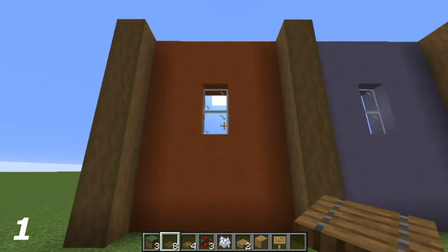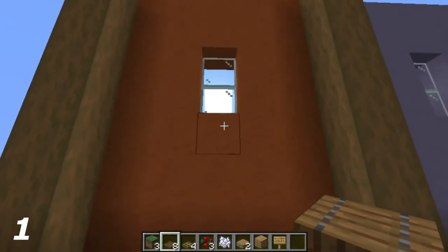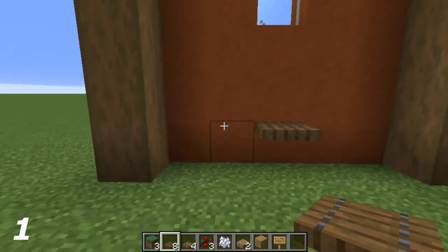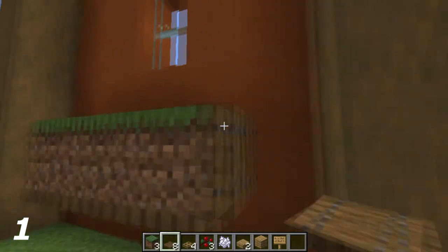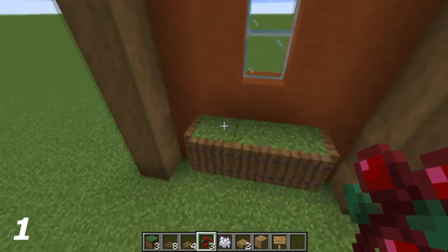I've already put all the glass in place. Going to the third block below the window — one, two, three — on the top half of this middle one I'm going to put a spruce trapdoor, one to the left of it and one to the right. On top of these trapdoors, grass blocks, and then surrounding the grass blocks I'm going to put spruce trapdoors, just like so.